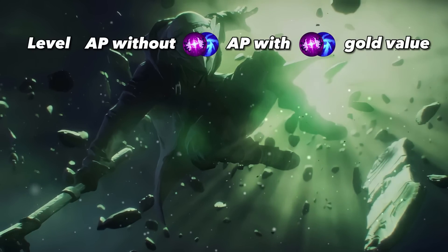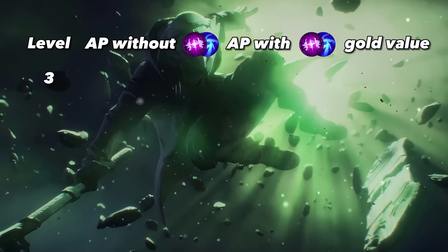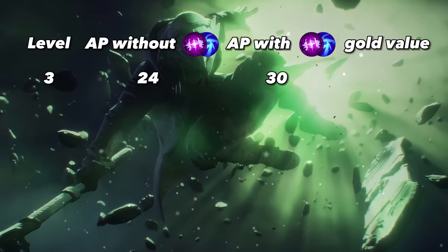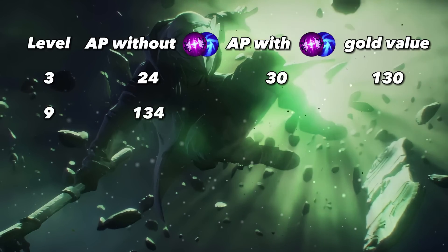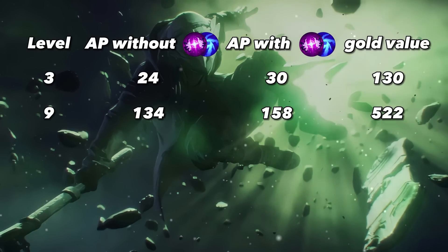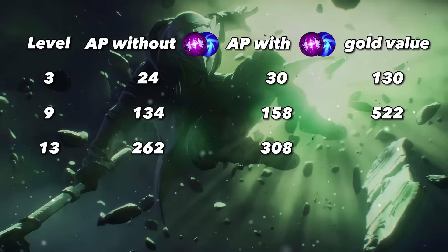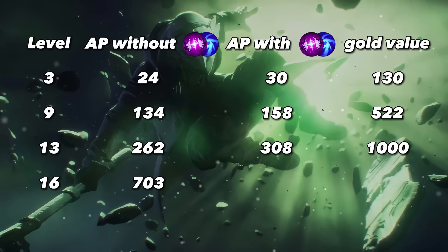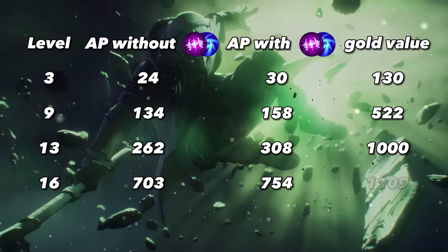Let's see how much gold the Sorcery rune page provides, using AP values from the same game as the Dark Harvest and Electrocute comparison. At level 3 with the Dark Seal, we have 24 AP without Sorcery and 30 AP with Sorcery — a 25% AP increase with a gold value of 130. With 1 item, we have 134 AP without and 158 AP with Sorcery — an 18% increase worth 522 gold. At 2 items, 262 AP without and 308 with Sorcery gives a 17.5% increase worth 1000 gold. With 4 items, 703 AP without and 754 with Sorcery gives a 7.25% increase worth 1109 gold.